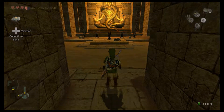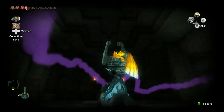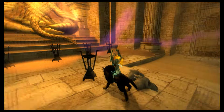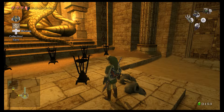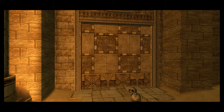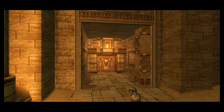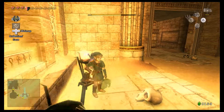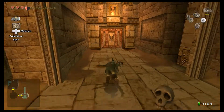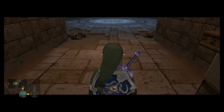This room I used to do with trial and error. Use the Poe sense. We need to light this torch and this torch. If you light the wrong torches, basically the doors close and a bunch of mini Stalfos come up. And yes, this is the room with the final Poe.